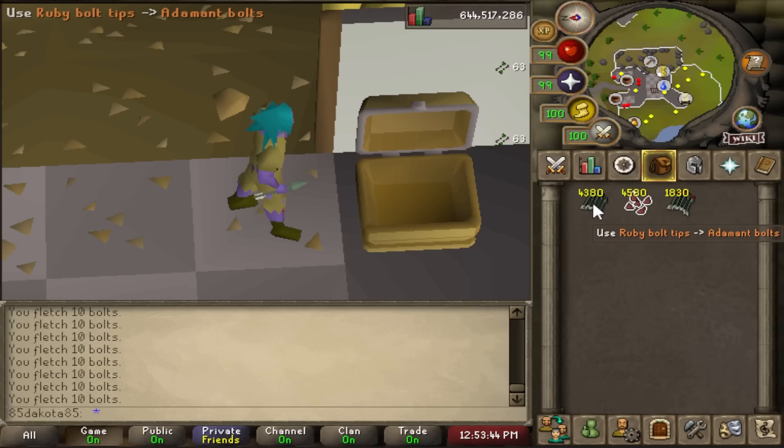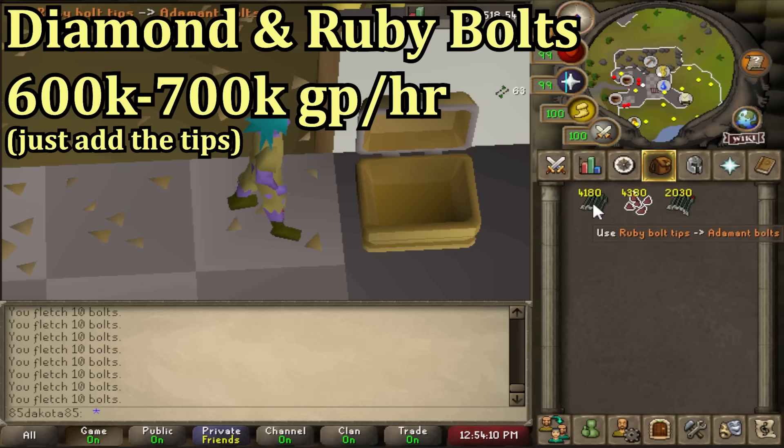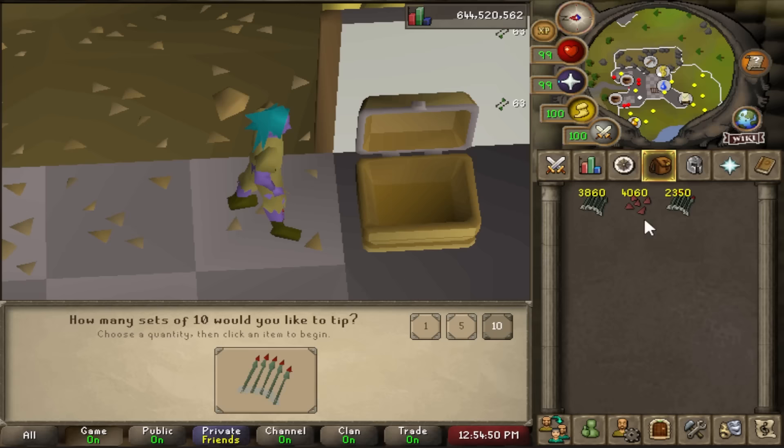Putting diamond bolt tips or ruby bolt tips on adamant bolts is a low intensity moneymaker that mostly just needs some cash to get started and a decent fletching level. Diamond and ruby bolts are good for bossing when they're enchanted, so they're always going to be in demand. Actually enchanting the bolts does not profit currently, so you want to just buy adamant bolts and the bolt tips, put them together, and then sell back the unenchanted bolts on the Grand Exchange.